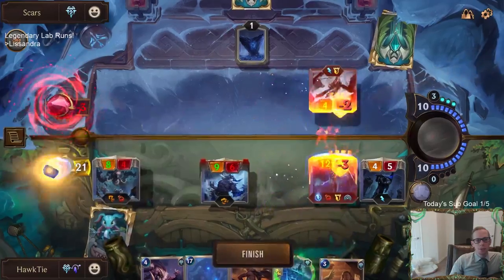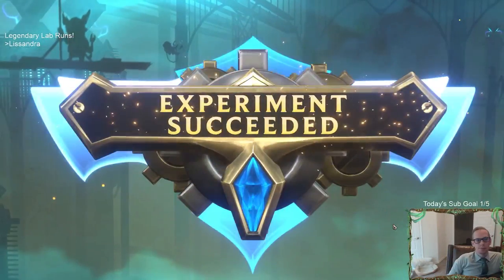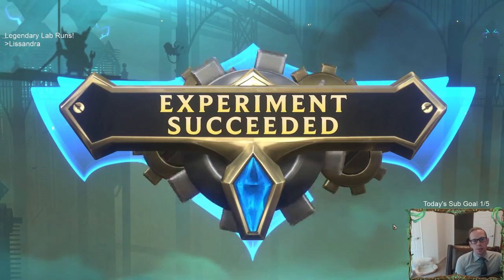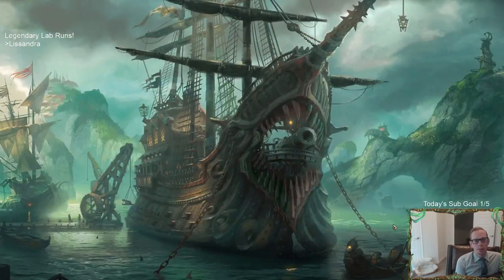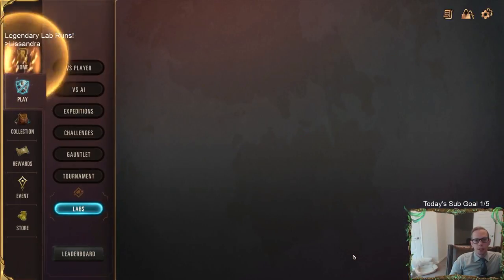I could have been using this Ice Shard to buff our board — the health stays the same but the power grows. That was a rough round, we took some damage, ended up at 21. I didn't even see what I drew that last round. Maybe I could have drawn a Tavern Keeper and healed my Nexus.